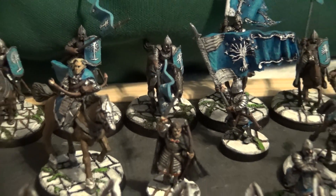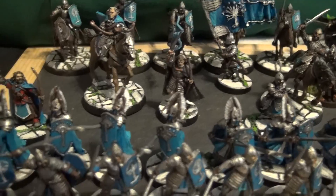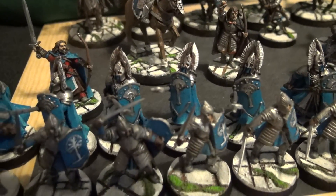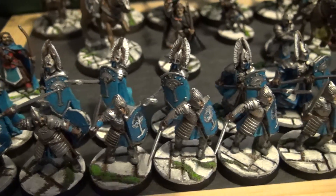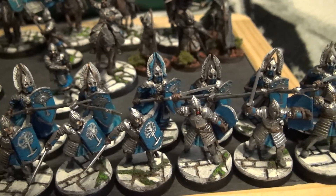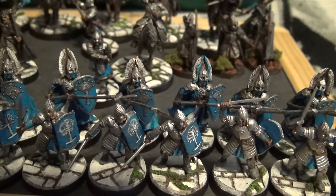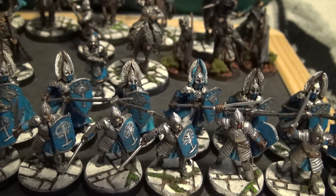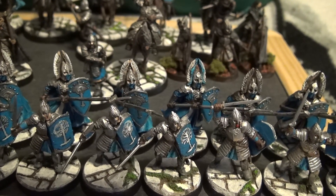I finished the process here on the Gondor — the painting and the basing — and it took me a long time to get this far with it, but I think they look fantastic. That Fountain Guard right there was my first guy. I thought the blue on the helmet was a little bit much, so I changed it to gold, more of a copper look.